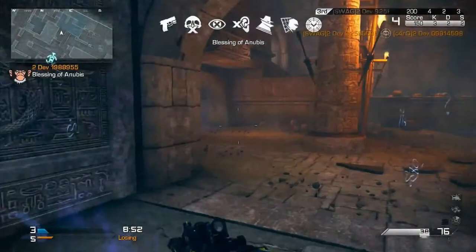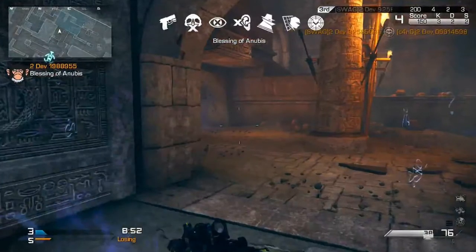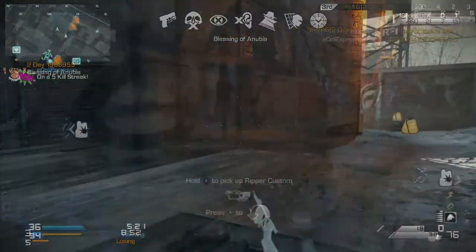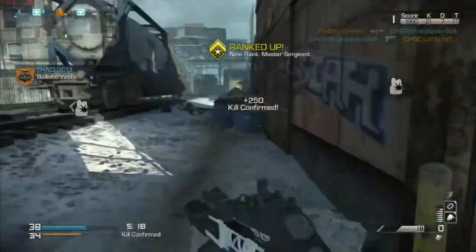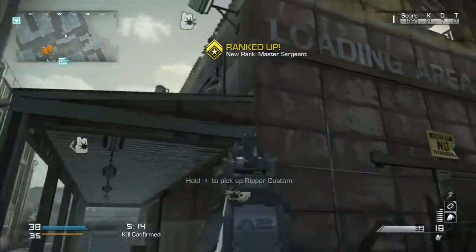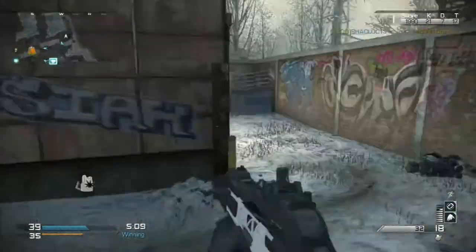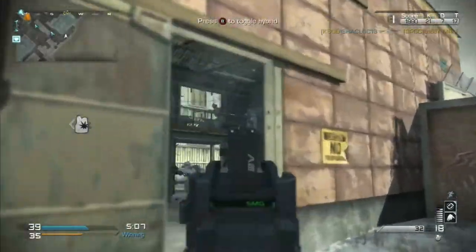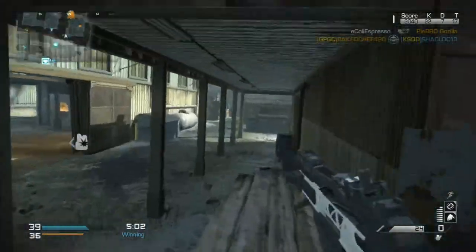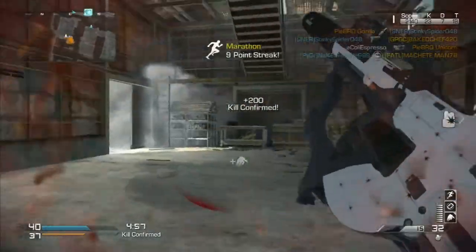Instead we have the Blessing of Anubis — it even sounds awesome, right? This field order is so awesome it stays with you for multiple lives, all the way up to four. What it allows you to have is all of the perks at once, and yes, you heard that right — all of the perks in the game. Now on the bright side, it's not for the duration of the game, only for a total of four lives. But if you play it right, you could definitely do some damage. Just remember your health is still the same as the other players, so I'm interested to see how exactly this will feel while playing.